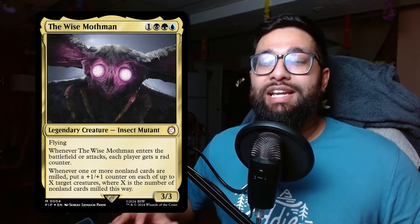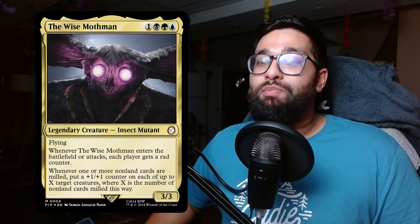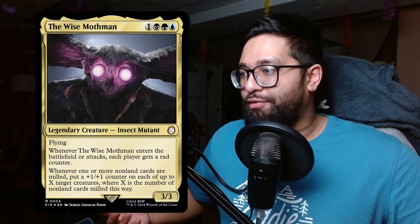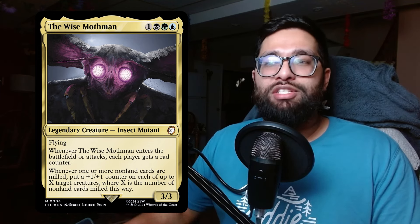The Wise Mothman is probably one of the most powerful mill commanders in EDH, if not the most, just because of what it represents — the angles you can take, the counters, the proliferation, the rad, the mill, whatever it might be. Go wide or you can mill yourself, and this commander does it all. Adding green to the dimir space of mill is also really powerful.